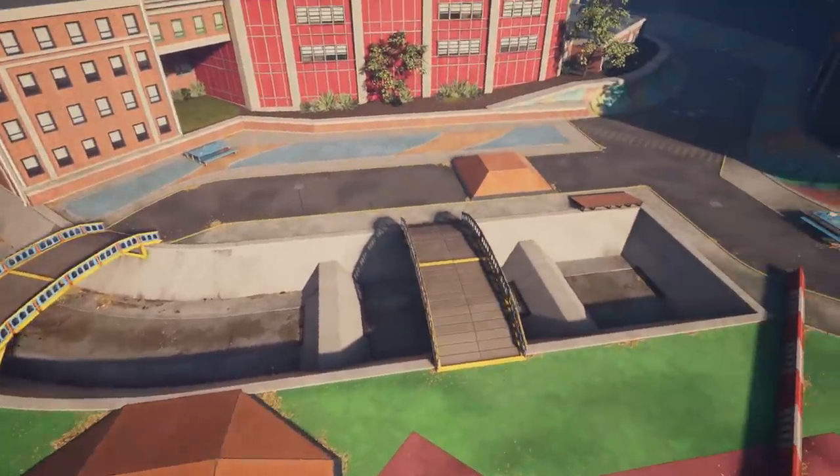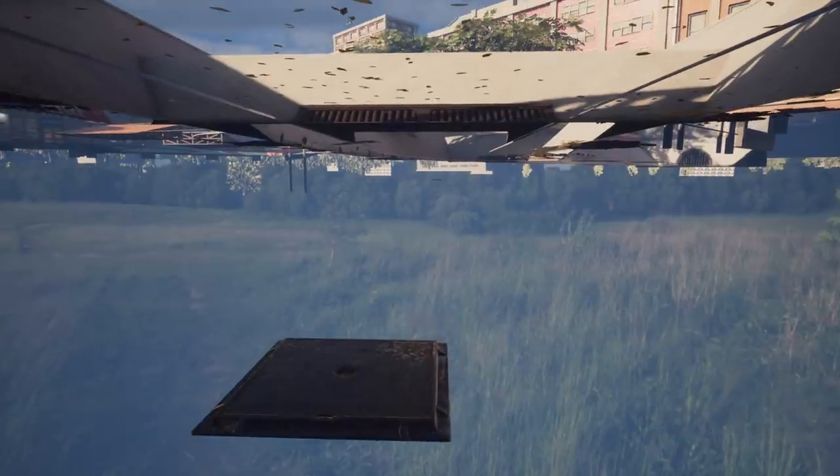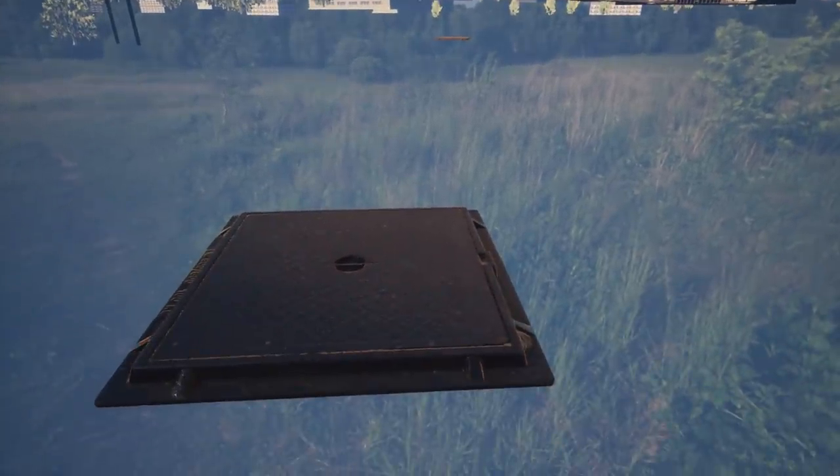Now let's talk about various objects stored out of bounds. This drainage area seemed to have had objects that were supposed to be underneath the water level, but were later stored underneath the map itself — maybe because they messed with the physics. They're all perfectly spaced and are all intentionally supposed to be in the drainage area because they're nowhere else except for where the water is.